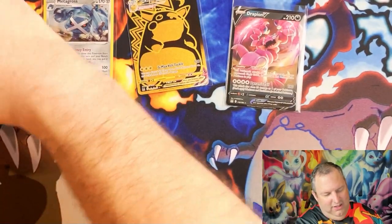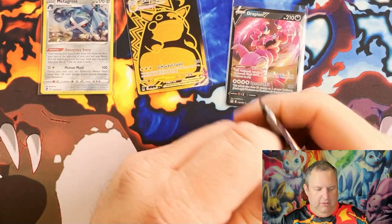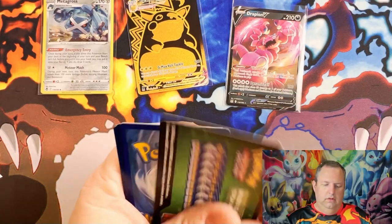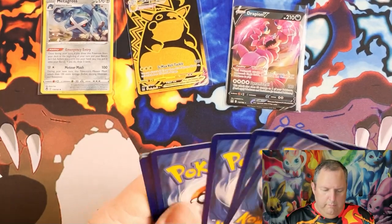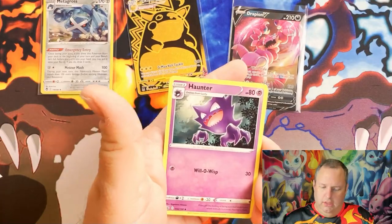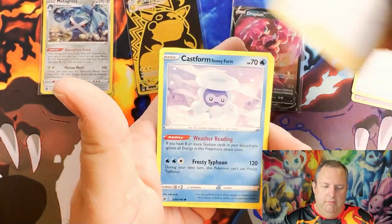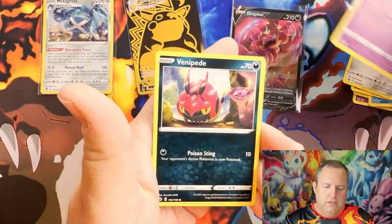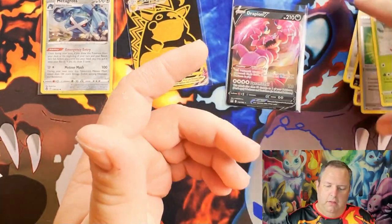We have a Chilling Reign pack — not too shabby, it's a good set. We have energy, Hunter, Fire Resistant Gloves, Melony, Castform Snowy Form, Hatenna, Arven, Ralts, Venipede, reverse holo Galarian Sirfetch'd, and a regular Sawsbuck.